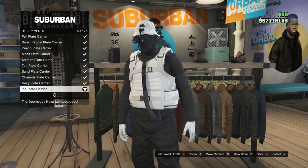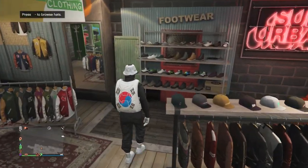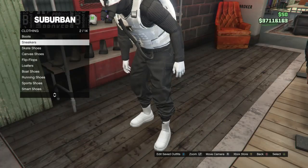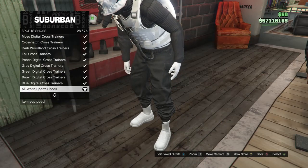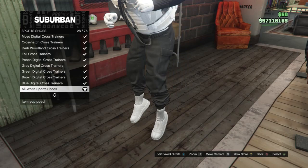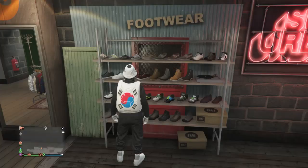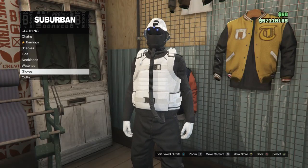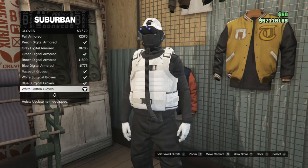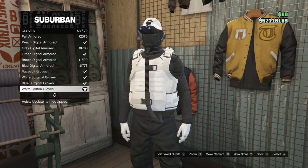After you have the utility vest and the sweater, back out and walk over to shoes. Scroll down to sports shoes on slot 9, click on sports shoes, and equip the all-white sports shoes on slot 28. After the shoes, back out and head to accessories. Scroll down to gloves, click on gloves, and equip the white cotton gloves on slot 53.